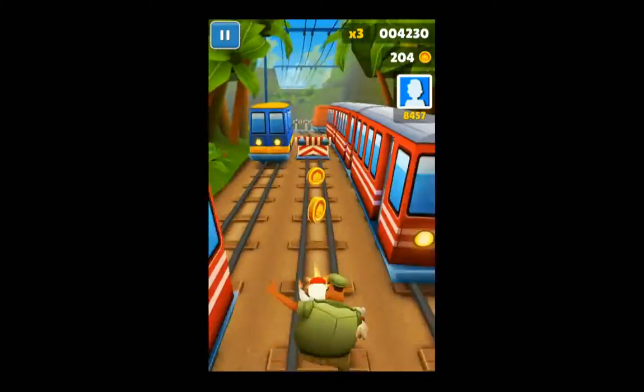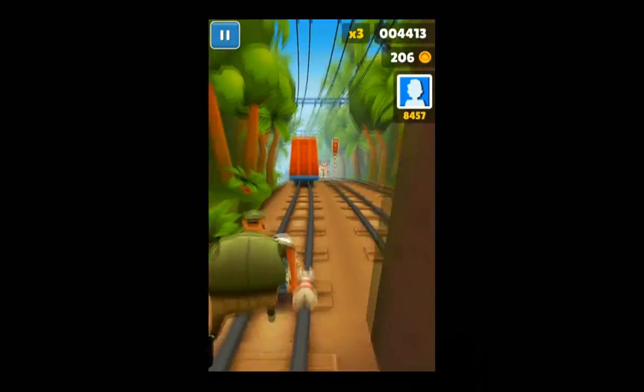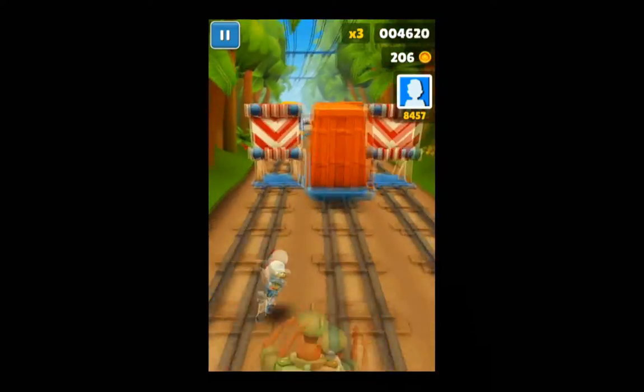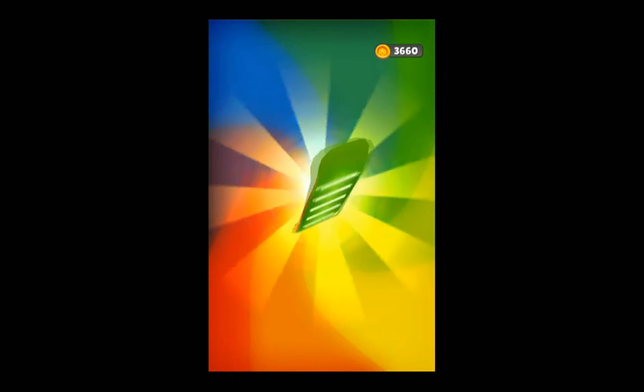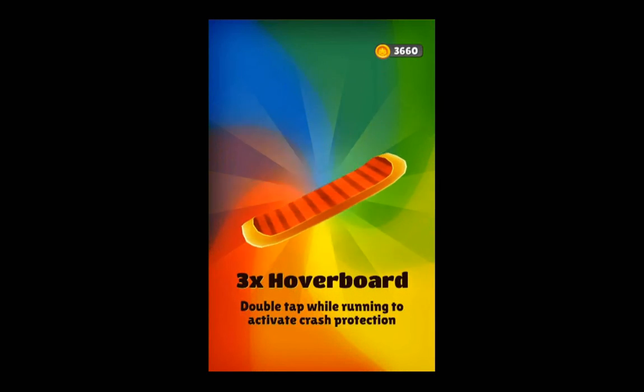With all these coins you can actually purchase some unique items. You can get mystery boxes like that one, for example. And since I've failed now, I'll show you what else you can get — a hoverboard. You can actually purchase those.